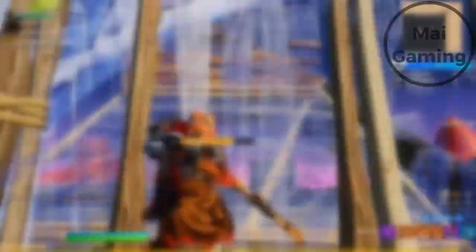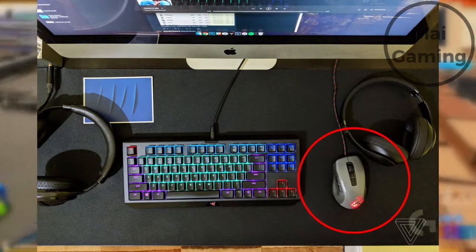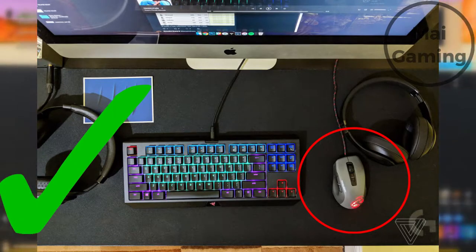Next, gear. The right mouse and mouse pad is required. Pick a mouse that's right for your hand size and the way you grip it. Try to find a big mouse pad, because your low sensitivity will need it. Now that you have the right equipment and settings, you can start training your aim.